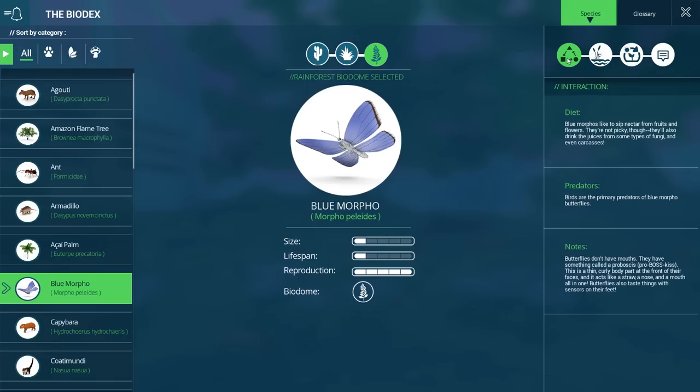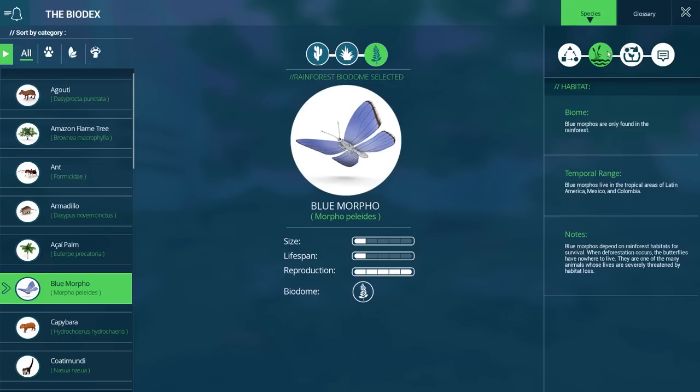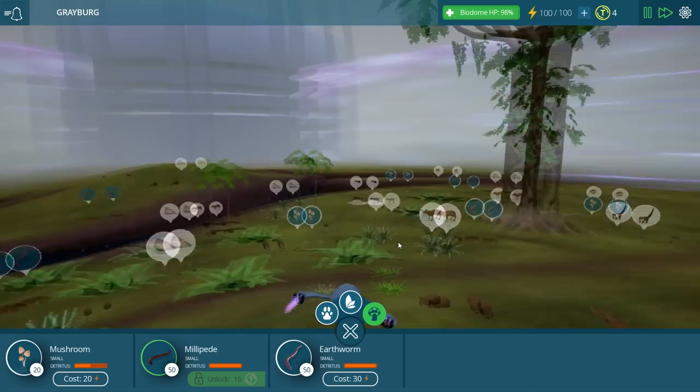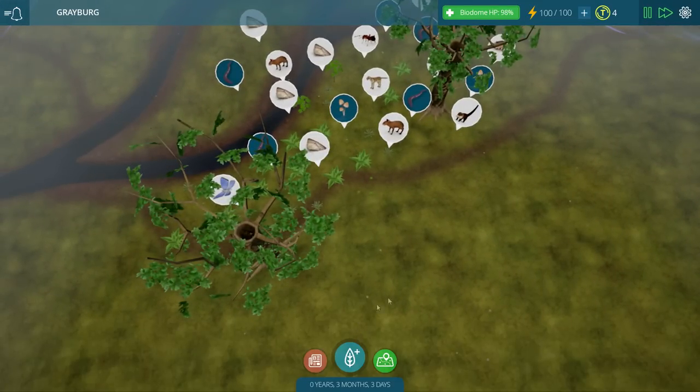There are all these different tabs! I feel like such a dork — I didn't even know about these tabs. Look at all these things we can see about these guys. Birds are the primary predators of the blue morpho butterflies. Notes: butterflies don't have mouths — they have something called a proboscis, a thin curly body part at the front of their face that acts like a straw, a nose and a mouth all in one. Butterflies also taste things with sensors on their feet. Blue morphos are only found in the rainforest — in tropical areas of Latin America, Mexico, and Colombia — and depend on rainforest habitats for survival. I could literally look at this stuff forever.